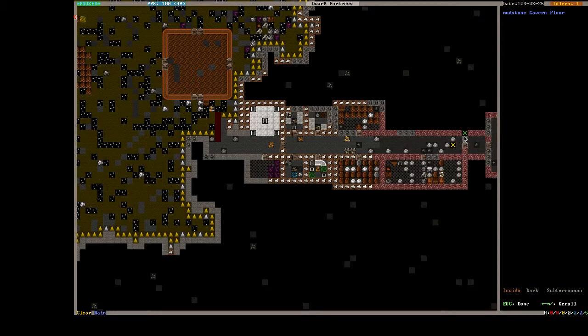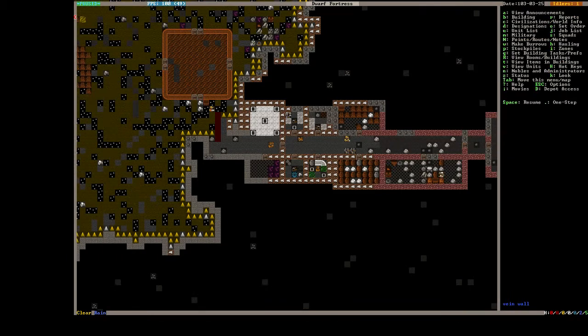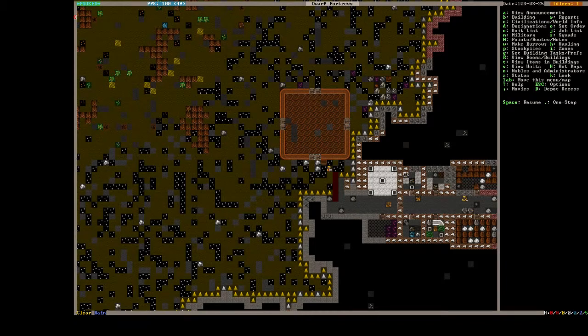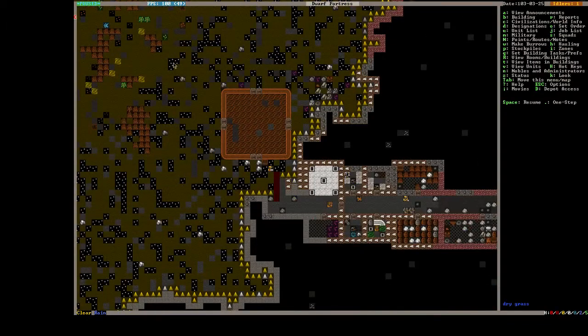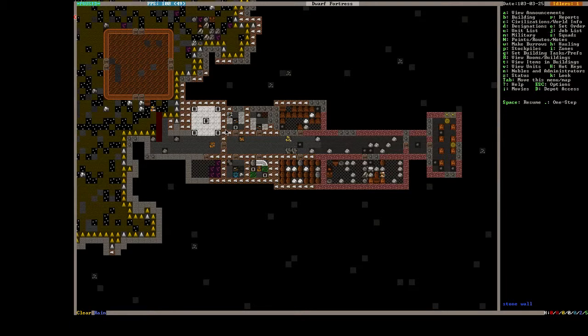Alright everyone, welcome back to Dwarf Fortress. The last thing we were trying to get up and running was the farm, the agriculture. We've got tons of wood, as you can see, which is excellent. We have an above-ground farm, but unfortunately we don't have seeds for it, and mistakes happen.